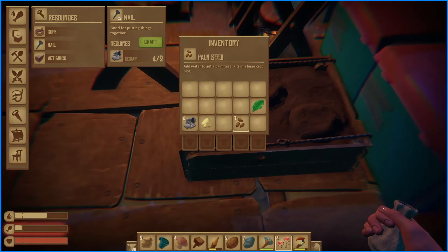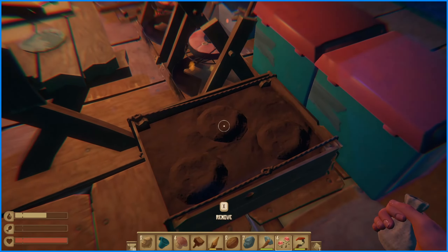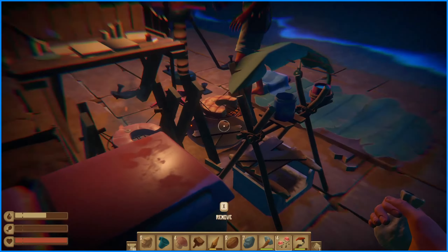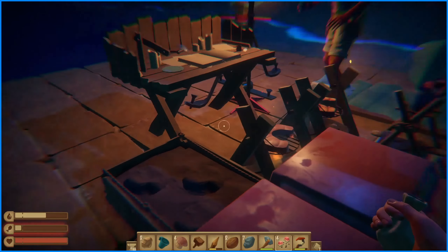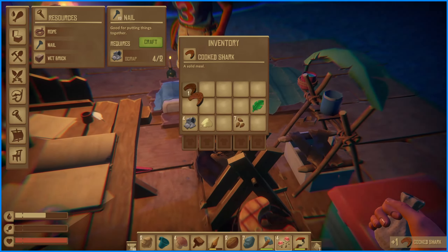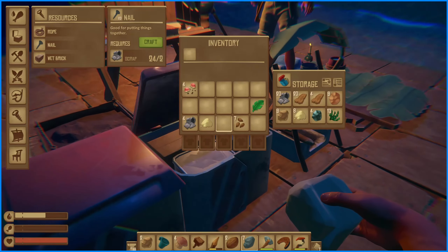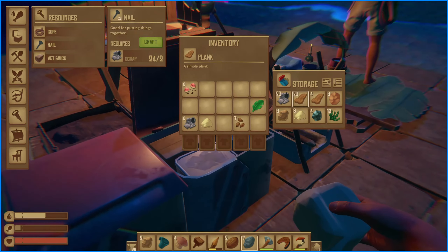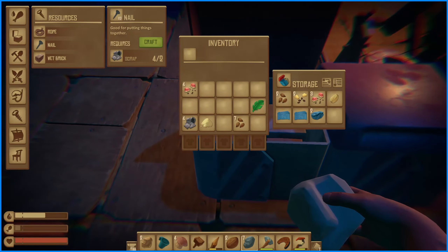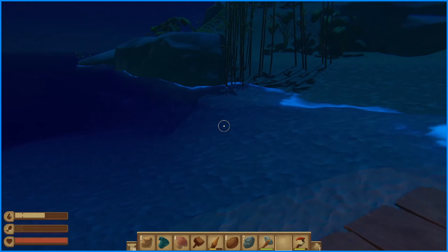Does watermelon seeds work in this? No, it doesn't look like it — that needs the large crop plot which we can make: it just needs eight planks and four scrap. There are a lot of planks in one of the bins, it's just the scrap we're short on.